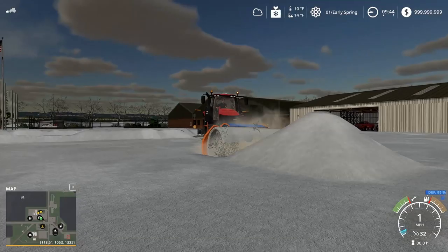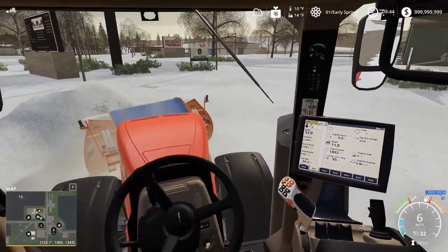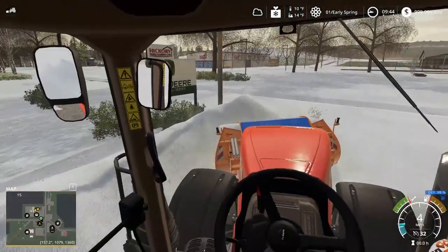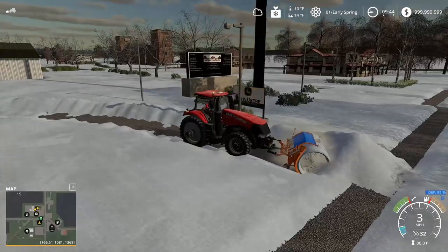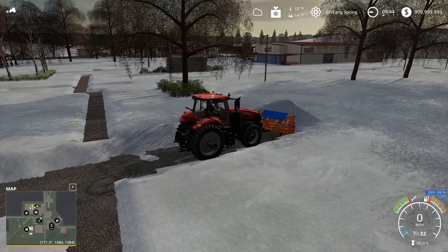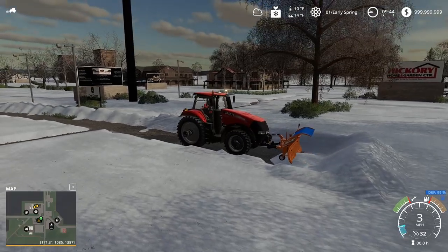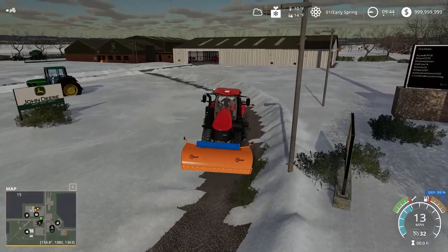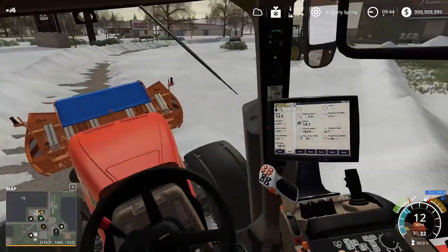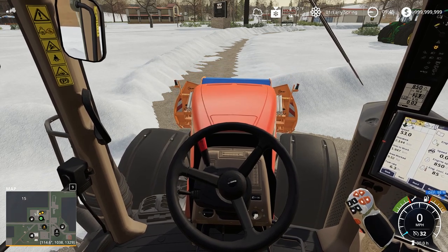I'm gonna turn to the left — assuming that's a driveway through there. It'd be nice if this was a V-plow. There we go — Case is slowly plowing through here. These two signs lead to a roadway. There we go, there's kind of a trail down the middle — looks like maybe a snowmobile went through here. I'm gonna pile this snow in the parking lot.